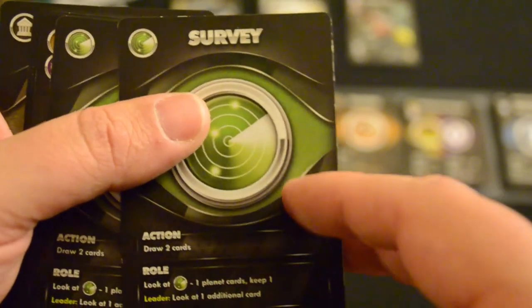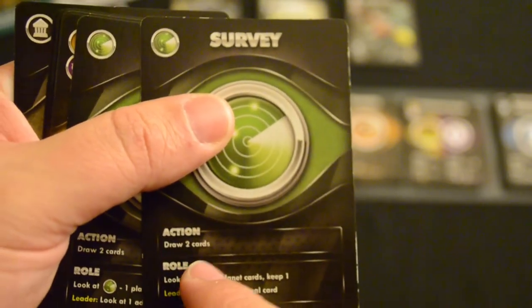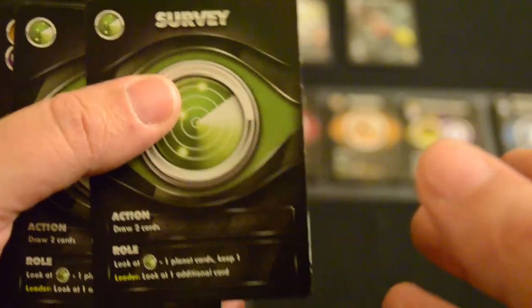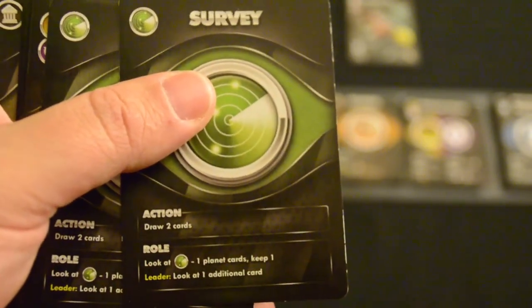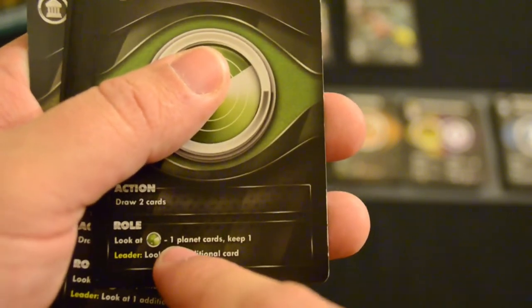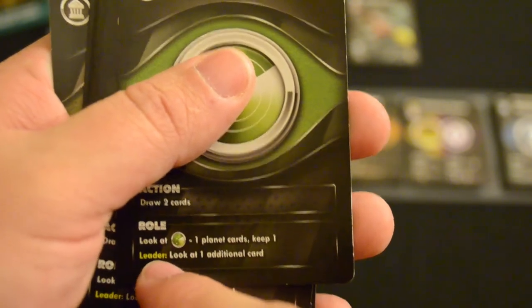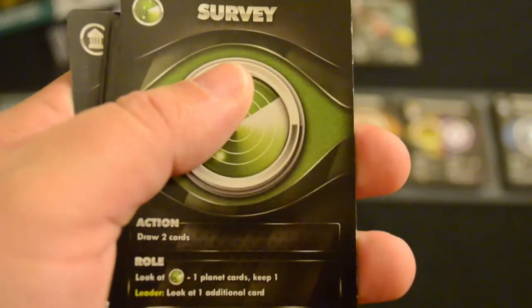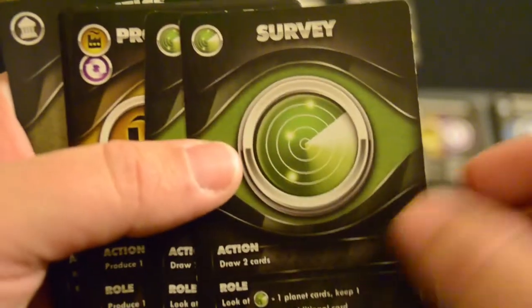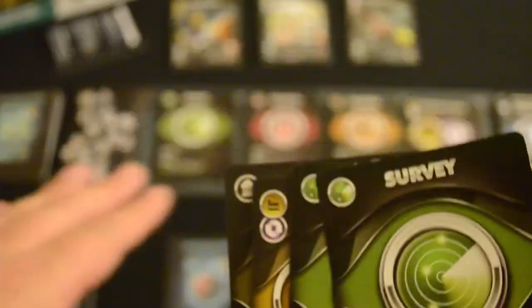The first role card we look at is Survey. Survey's action ability — which I can use as an optional phase on my turn by playing a card for its action — lets me draw two cards. If I choose Survey during my role phase, I get to look at a number of planet cards from the stack equal to my survey count minus one. As the leader, I also get one additional planet to look at. So essentially, Survey lets you look at the planet stack and add more planets to your empire, which equals big victory points.